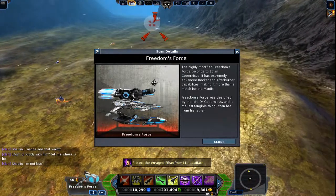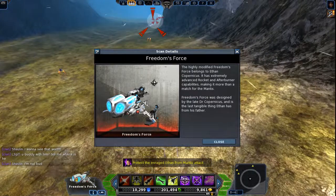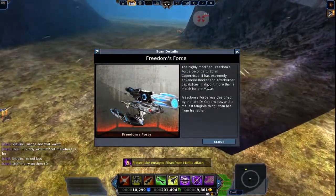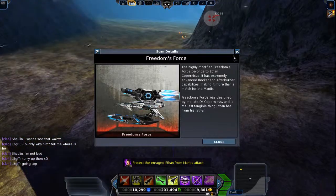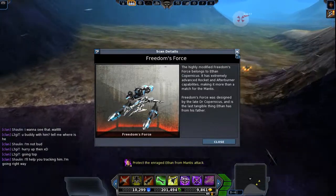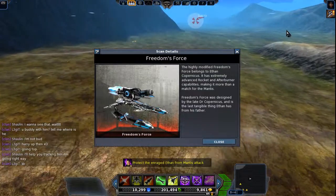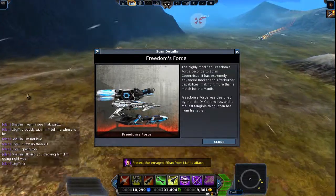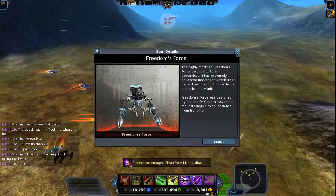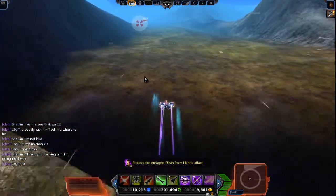It says: 'A highly modified Freedom Force belonging to Ethan has extremely advanced rocket and afterburner capabilities, making it more than a match with the Mantis. Freedom Force was designed by Dr. — and his last — something — that Ethan has from his father.' So this ship was made by his dad, and he was killed, so that's why he's pissed off.